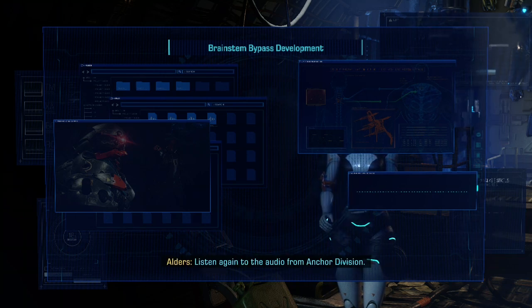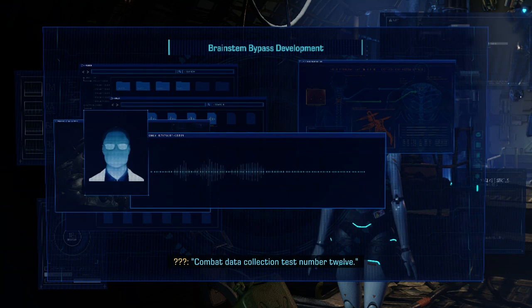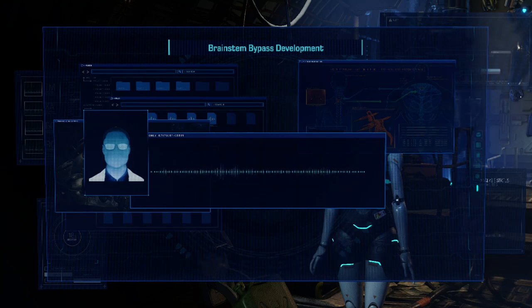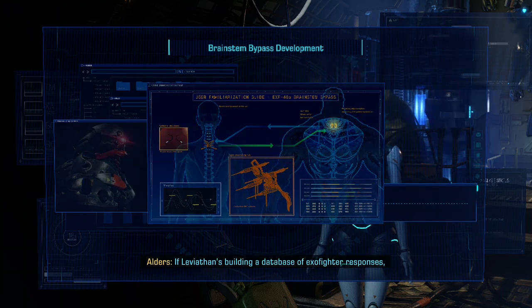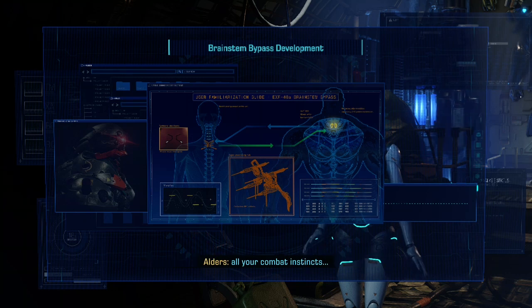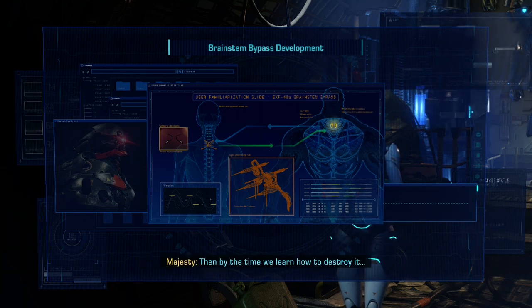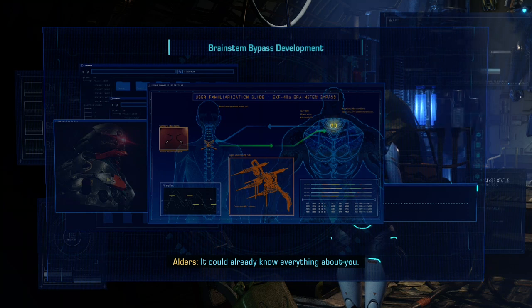Listen again to the audio from Anchor Division. Combat data collection, test number 12. Split-second thinking — that's the kind of instinct we can use. If Leviathan's building a database of exo-fighter responses — all your combat instincts — then by the time we learn how to destroy it, he could already know everything about you.